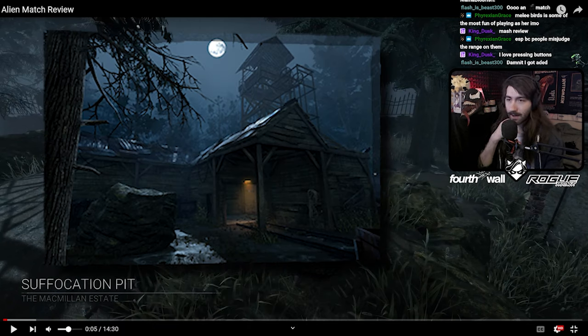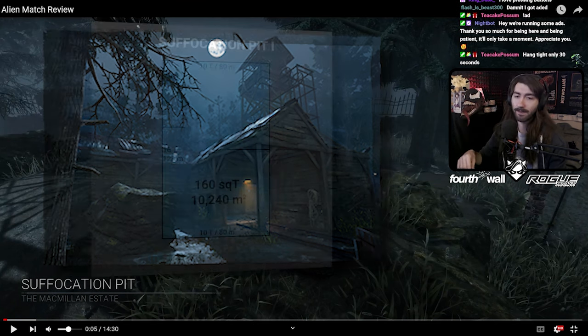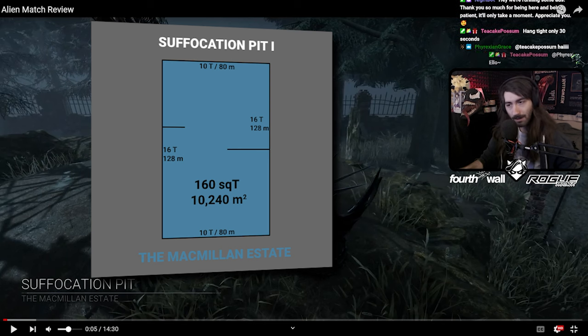You're on Suffocation Pit. Suffo Pit 2 is really nice for the Xenomorph — you can tail attack over a lot of the normal MAC loops, and you don't have that choke point with a bajillion tiles into each other. But if it's Suffo Pit 1, it's a little bit more complicated, because that choke point is good for 3-genning — all those tiles back to back to back create some very nasty setups that even the Xenomorph has trouble dealing with. Let's take a look at the add-ons.